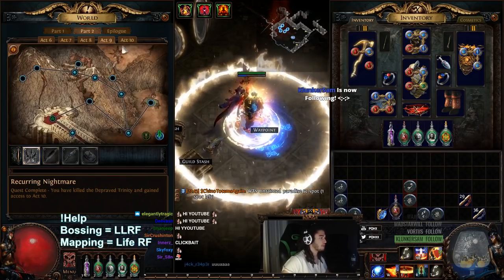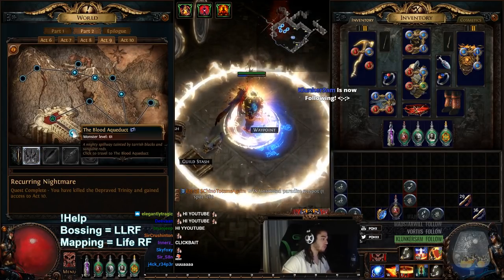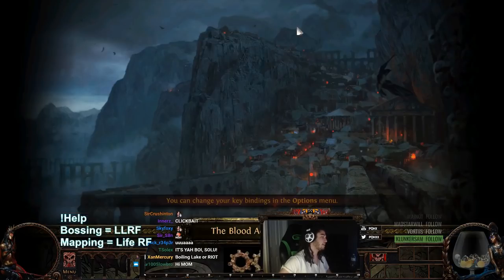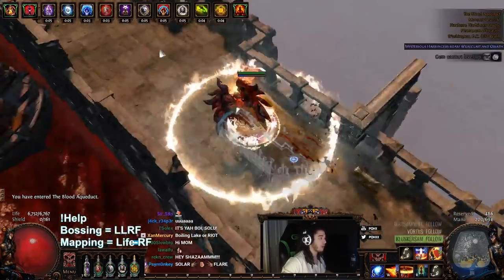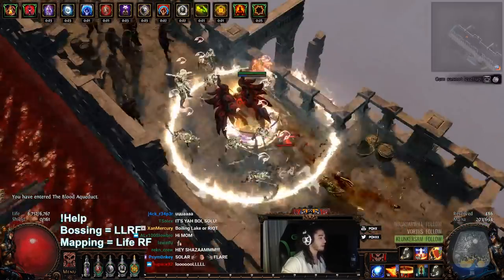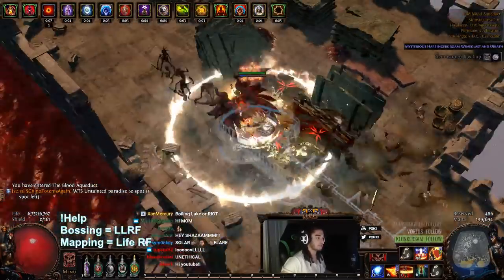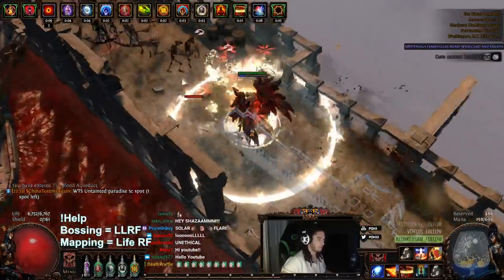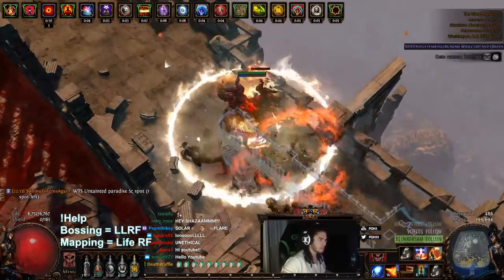The first place I want to show you is a lower level zone which I think has higher density, called the Blood Aqueduct — it's the first place in Act 9. It's basically just regular aqueduct but with insane ramped up density and of course guaranteed blue packs that you can find. I did make a video going over this before in my previous day one progression video, but I figured I'd make a separate video just to show you guys this separately.